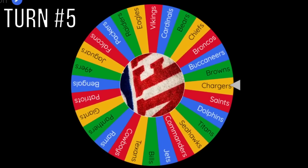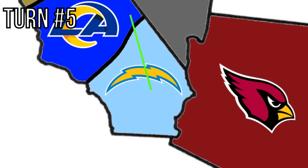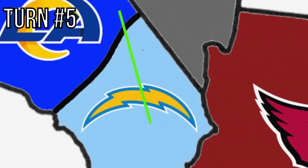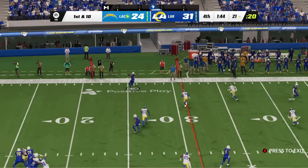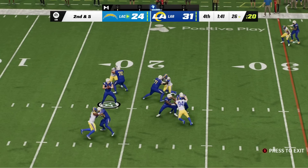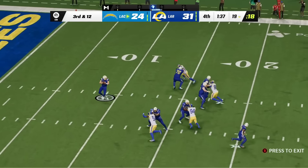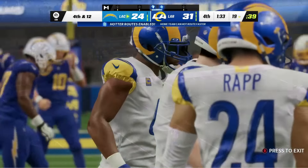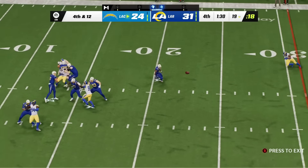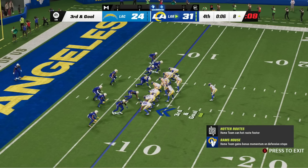We get the LA Chargers next — they're probably going to play the Rams, and that's exactly what happens. The Battle of LA. The Chargers start from their own 21-yard line in a 7-point game. Keenan Allen picks up five, but Justin Herbert gets sandwiched on a deep shot. On third and 12, Herbert goes to the left sideline — incompletion. On fourth and 12, he goes right — knocked away, almost picked. The Rams defense holds strong, winning 31-24 and stealing Derwin James, a 94 overall safety.